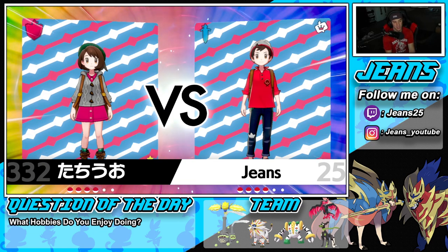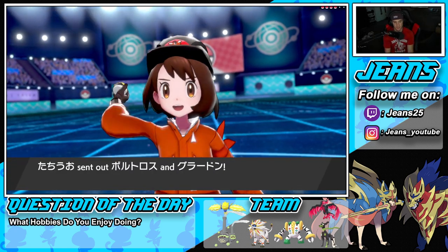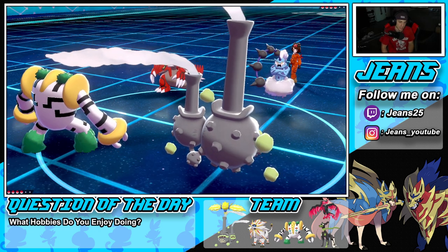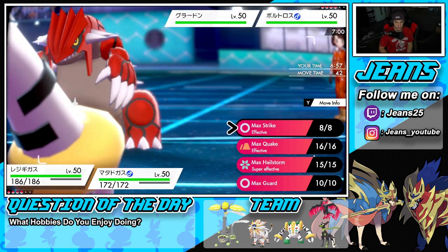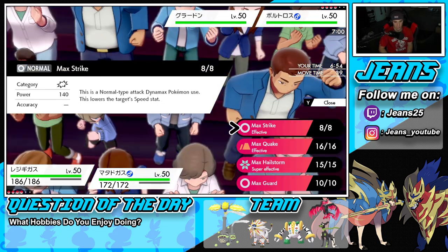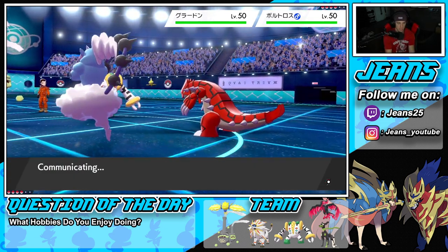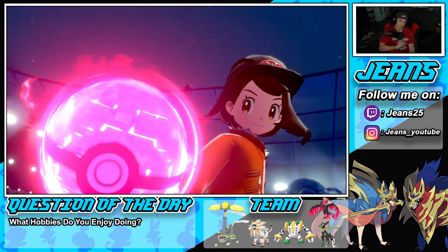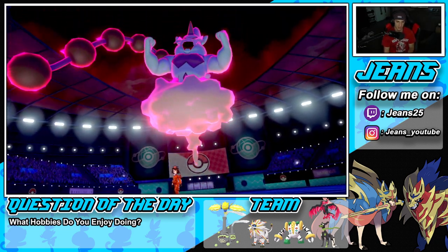He goes Groudon alongside Thundurus. We're going to Dynamax Regieleki — great Dynamax option. Our problem is going for certain moves but he doesn't have Defiant right now, which is gorgeous. We can freely go for Max Strike to slow them down and drop a Will-O-Wisp burn onto Groudon. He doesn't have Defiant so we can go into whatever moves we want. Probably should have dropped Hailstorm but I'm fine with slowing people down. If he Dynamaxes, I'll Dynamax too.